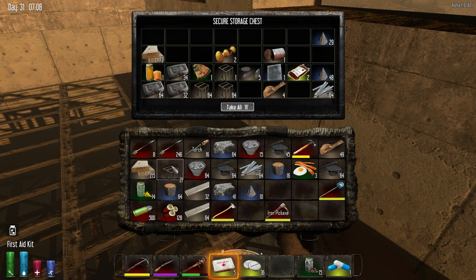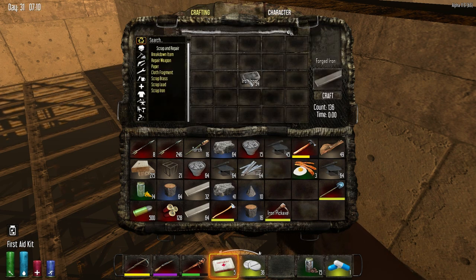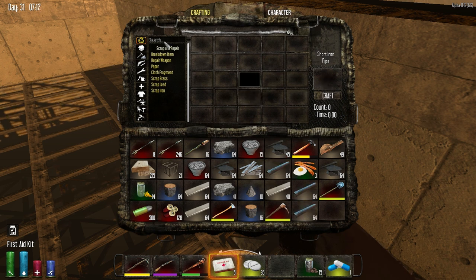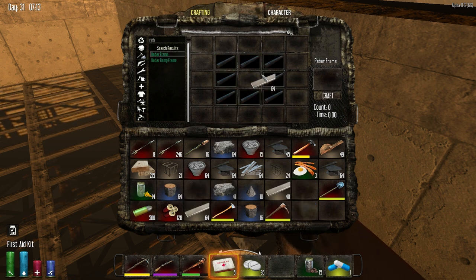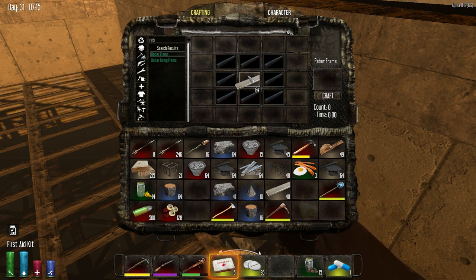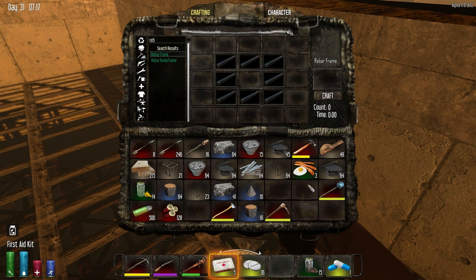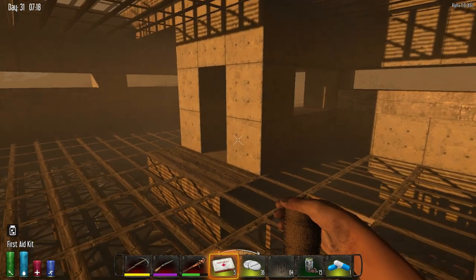I'm going to continue working on the wall in the front unless I get overrun. If I start getting overrun, I will pull back and continue working on the front. So let's go ahead and make a bunch of rebar. I've actually got a plan for the wall out there — a solid plan in my mind of pretty much exactly how I want to build it. So now's a good time to start building it.